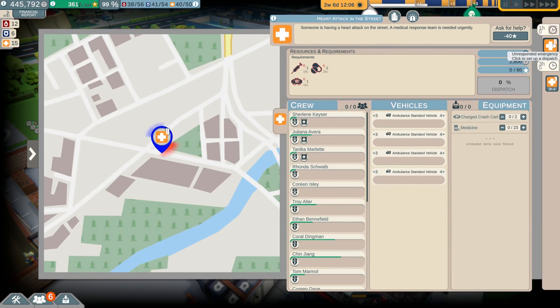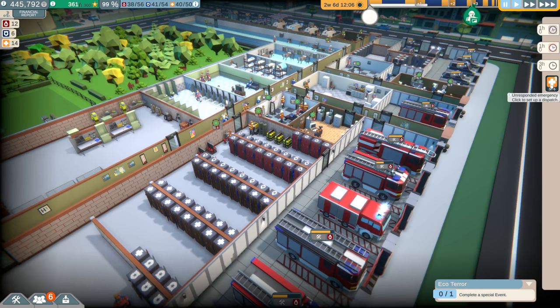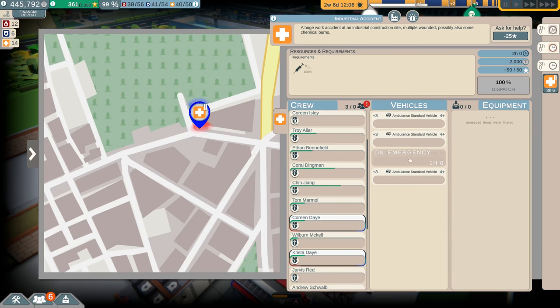Heart attack in the street — someone is having a heart attack on the street, and a medical response team is needed. Let's get an ambulance — we need one of the charged crash carts and a couple of medicine. Dispatch. Then we have an industrial incident — that's not related to the food festival, surprisingly. I think we need to add an extra ambulance real quick.